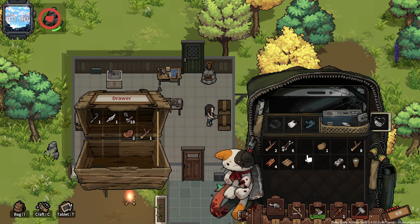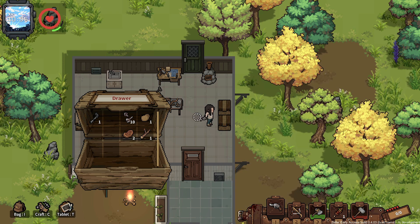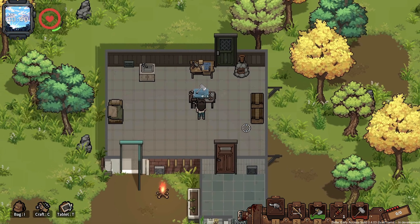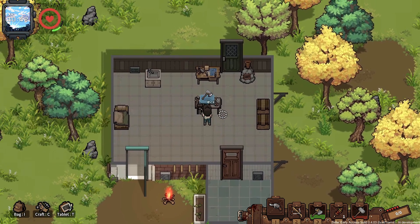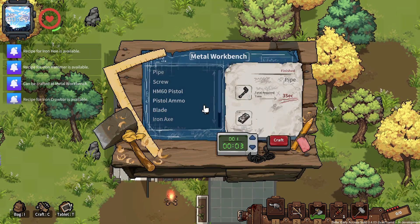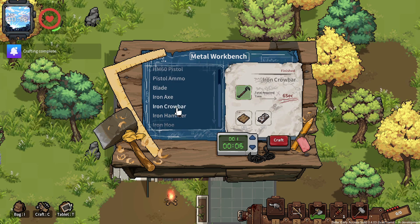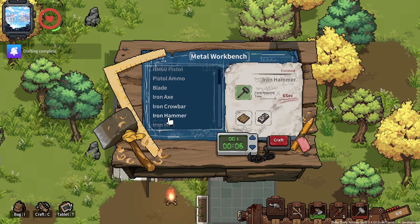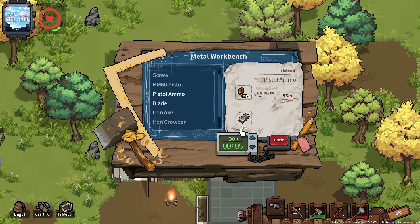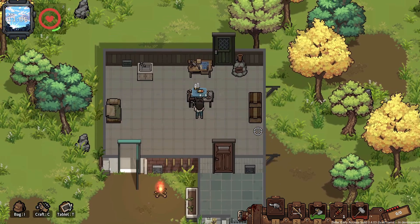I have all of that. Give me the blade — might as well make it so I have an axe that doesn't break quite as fast. Want to have a backup. I got a whole bunch of stuff — iron crowbar, iron hammer, iron hoe. What the heck is an iron crowbar for? Anyway, let's make the ammo — I'm just gonna make all that, leave one iron left. This is just gonna be the biggest help.